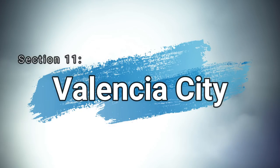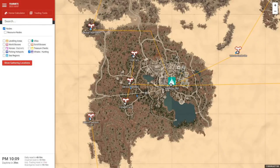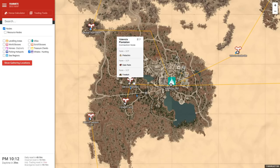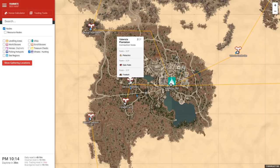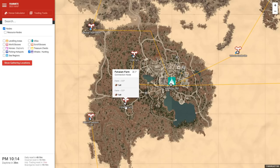Section 11: Valencia City. Valencia City is one of my favorite places to invest in for nodes because there are three solid nodes right next to Valencia: Valencia Plantation, Erdl Farm, and Fohalum Farm. First I'd pick up the Date Palms at Valencia Plantation, then the Date Palms at Erdl Farm, and then the Freekay at Valencia Plantation. Optionally you can get Teff, but I didn't prioritize it — Teff isn't that lucrative compared to the others. The Date Palms alone, if you have very high-tiered workers like Artisan Goblins, can net you over 10 million per day.